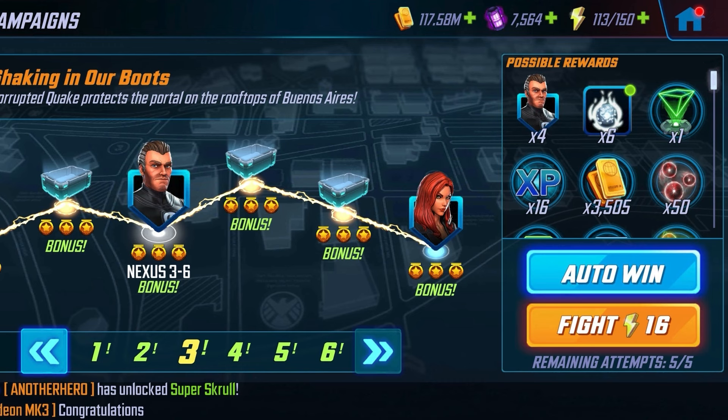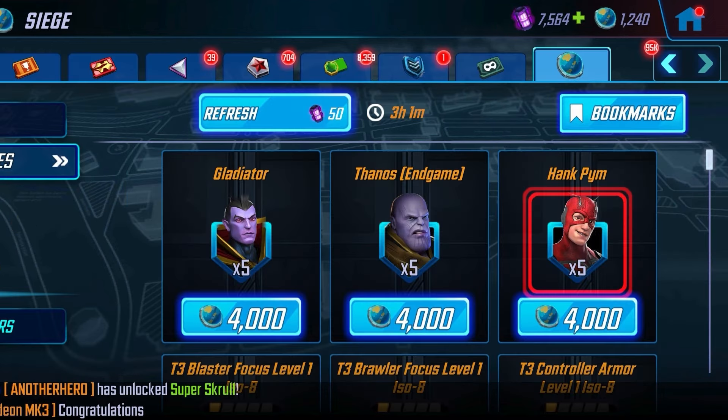If you need the other Illuminati members, you can get Mr. Fantastic on Nexus 3-6. Hank Pym is in the Battleworld store. Iron Man and Black Bolt are legendary members — you're going to find them early in the events section if you don't have them unlocked already.